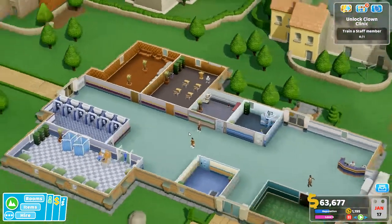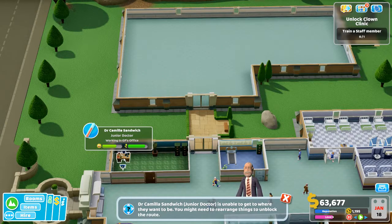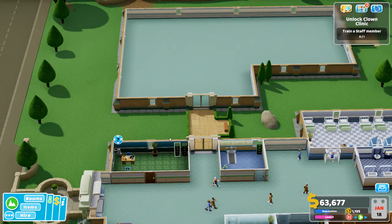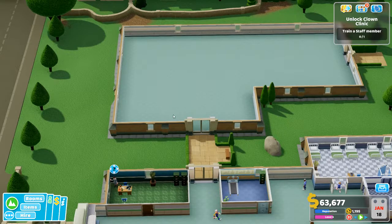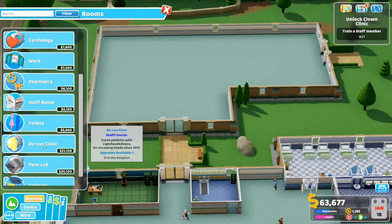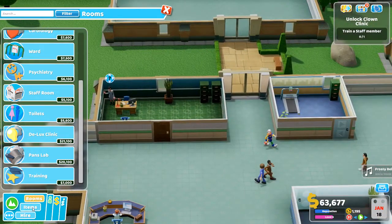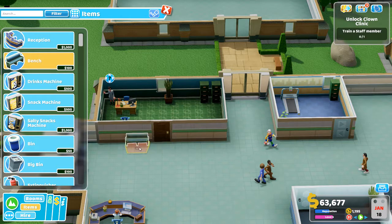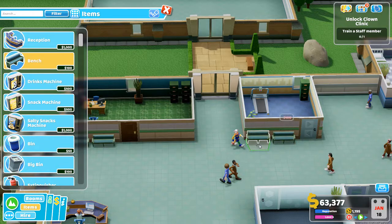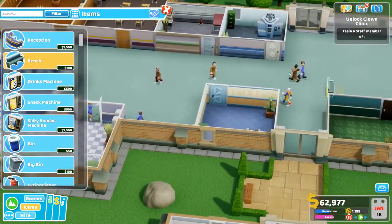To start a training course, click on the lectern or drop a suitable member of staff into the room. In the training screen, select the qualification you want staff to learn, assign a trainer, and select the staff you wish to send on the course. When picking a trainer, you can use your own staff — choosing one of their qualifications to teach — or you can pay extra to bring in a guest trainer. This building is now available. I managed to trap that doctor — so now over here I can put the other rooms that I'm liable to need. I do have a clown wandering around, which is hardly wonderful.